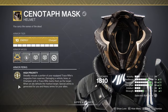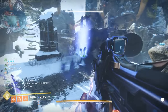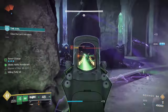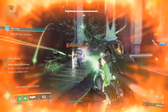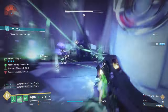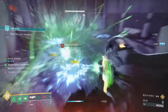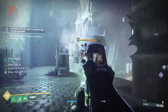The Cenotaph Mask has the exotic perk High Priority: it steadily reloads a portion of your equipped Trace Rifle's magazine from reserves — which, by the way, works incredibly well with Killing Tally. But also, damaging a vehicle, boss, or champion with a Trace Rifle marks them as the target. When an ally defeats the marked target, special ammo is generated for you, giving you constant Trace Rifle ammo, and heavy ammo for your allies.